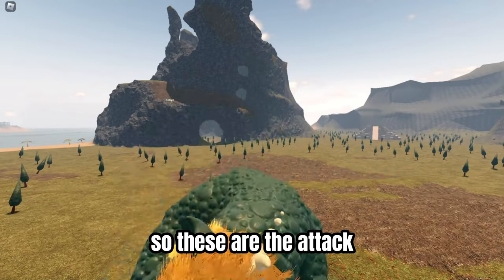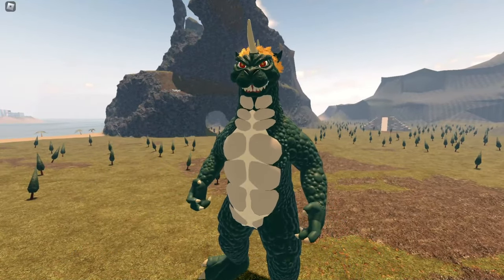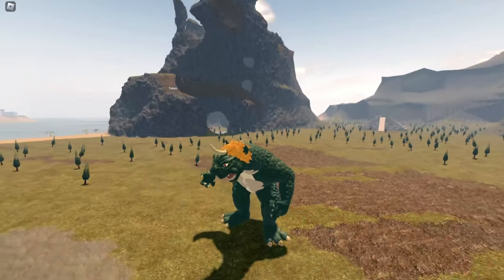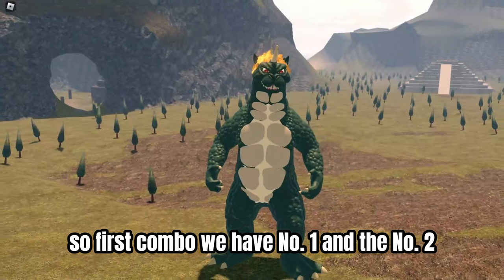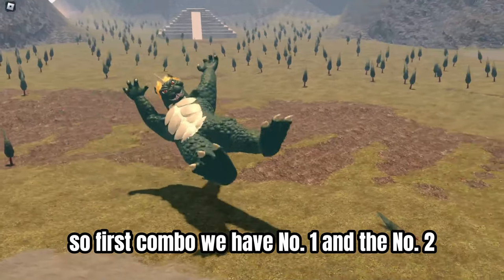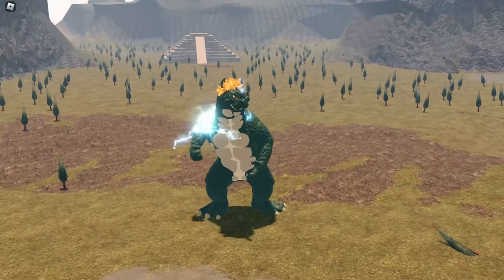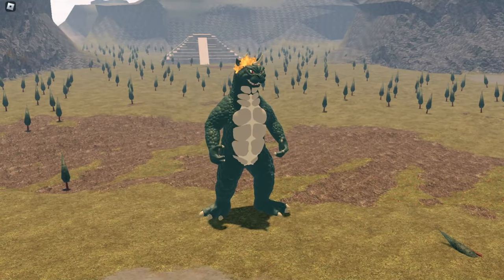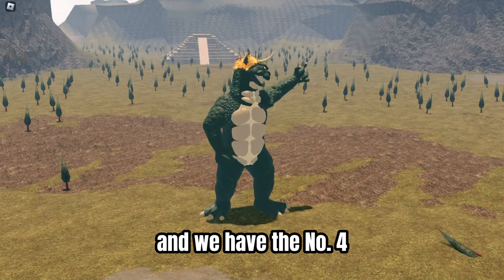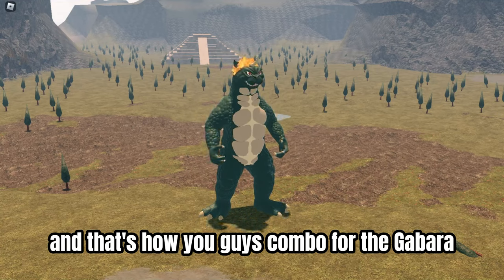So these are the attacks and the walls. First combo we have number one and number two, then number three and number four - and that's how you guys combo for Gavara.